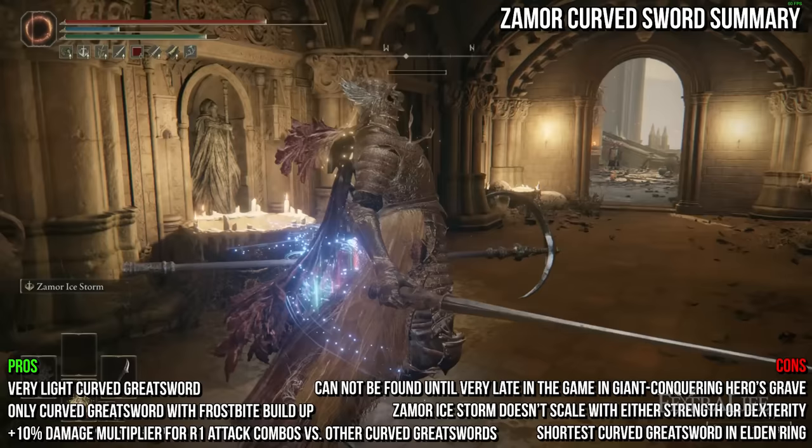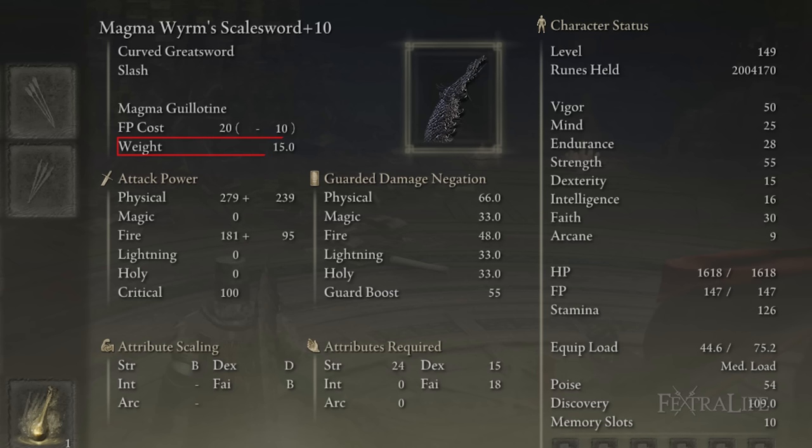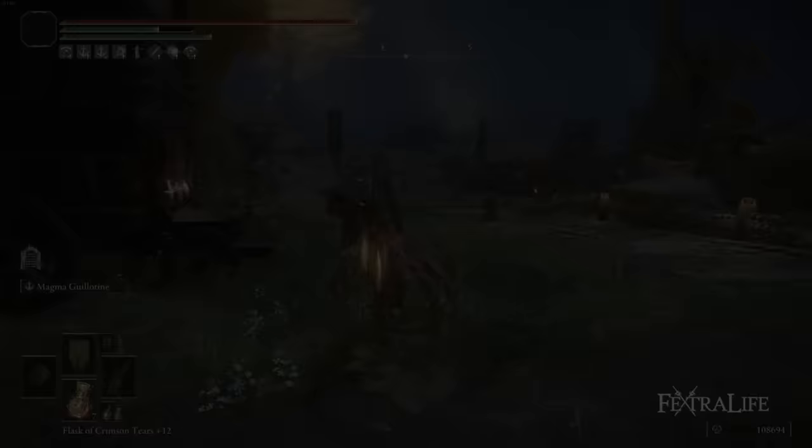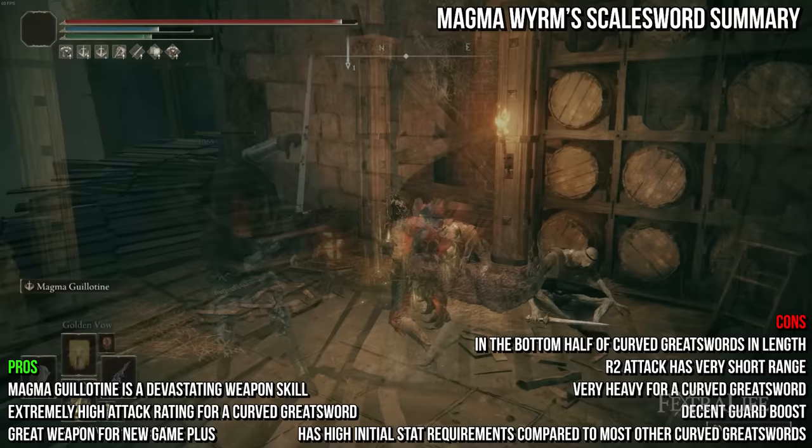Next we have the Magma Worm Scale Sword. It shares a unique R2 attack with the Omen Cleaver and deals physical and fire damage. It is very heavy for a curved greatsword, weighing 15, and requires some points in strength, dexterity, and faith to wield. The Magma Worm Scale Sword has incredibly high attack rating for a curved greatsword and can be acquired not too far into the game if you know where to go — in the Rune-Strewn Precipice. It is extremely heavy and in the bottom half for length, but its weapon skill Magma Guillotine more than makes up for it. Magma Guillotine can often one or two-shot bosses with its initial attack and follow-up, and is nearly impossible to interrupt once far enough into its animation, making it one of the deadliest weapon skills in Elden Ring.